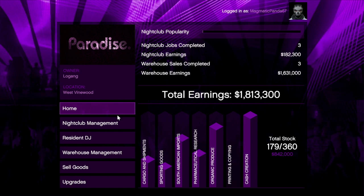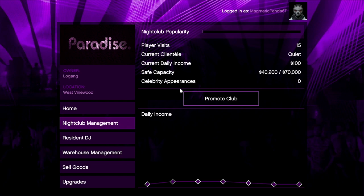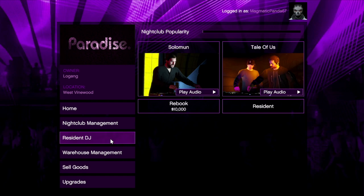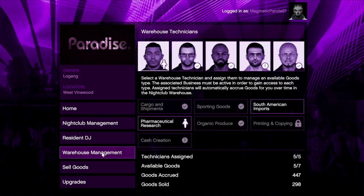Right here you want to promote your club — that can get you 10,000 in 48 minutes maximum, so don't waste your time doing that. Same with getting your popularity up to 100% — don't waste your time with that either.